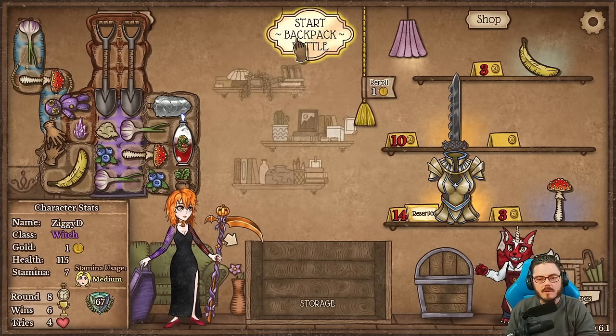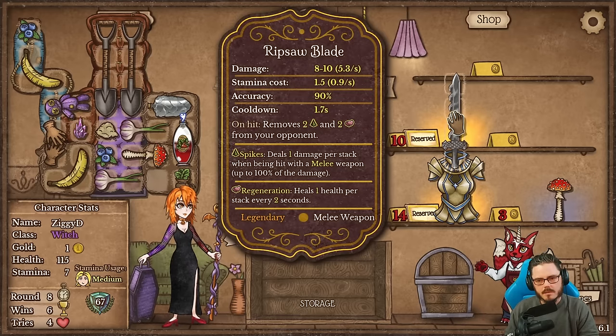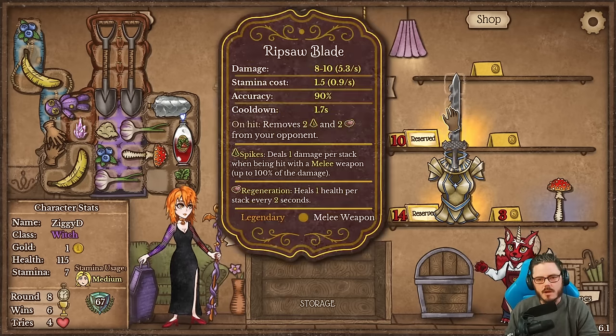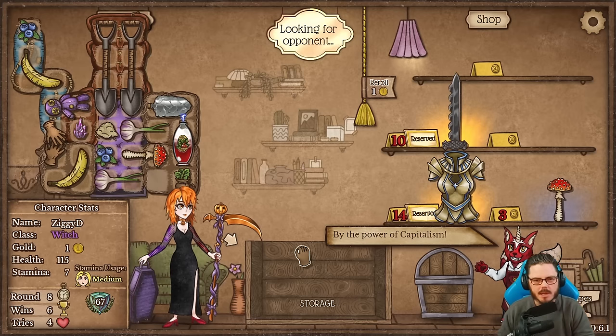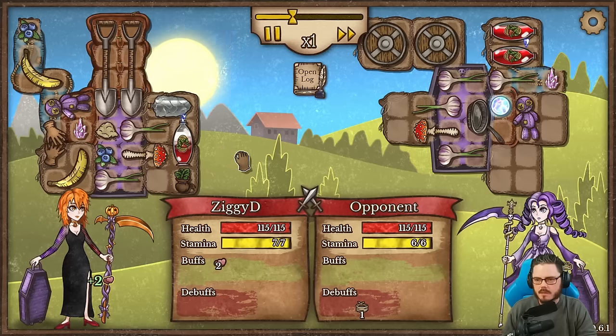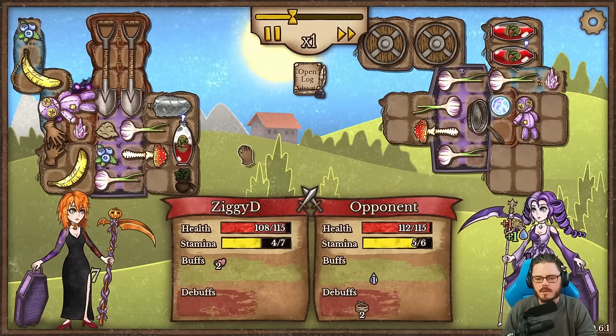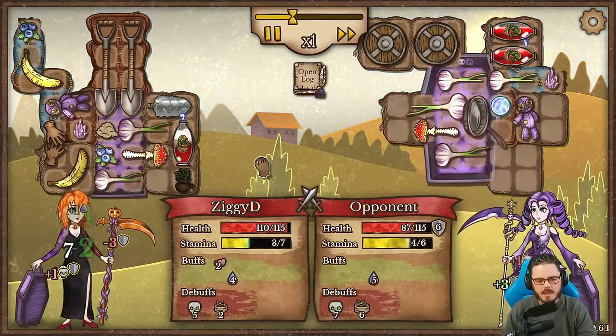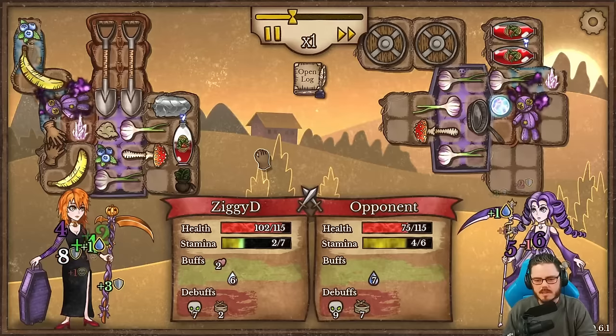We're going to want bags and holy armor next round, which might mean selling some garlics. Once we have the holy armor we don't need them as much. The question is do we want to throw in the ripsaw blade and trade off a shovel? I think that's a pretty good trade-off — let's try to get both next round. We really need the armor though; the ripsaw blade is a nice-to-have, not a must-have.